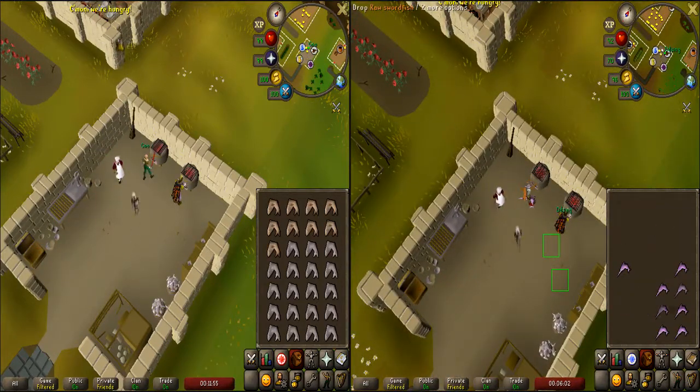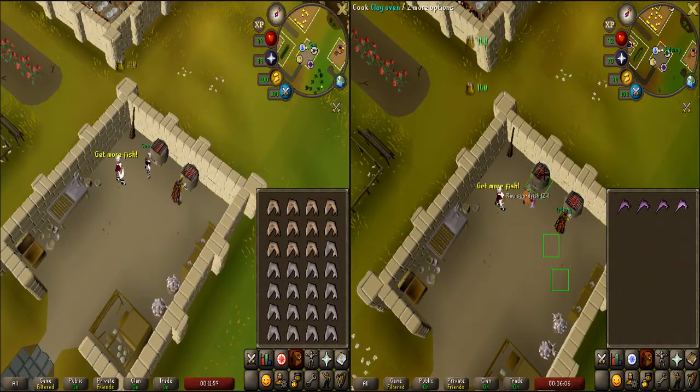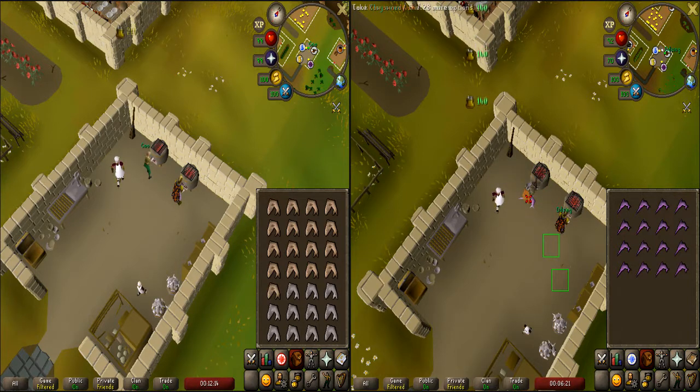The great thing about this method, unlike one-tick hooking karambwans, is it works on literally any food in the game at any cooking level. Now, it doesn't work with hooking karambwans, but obviously you have the one-tick method for that, which is quite a bit faster.